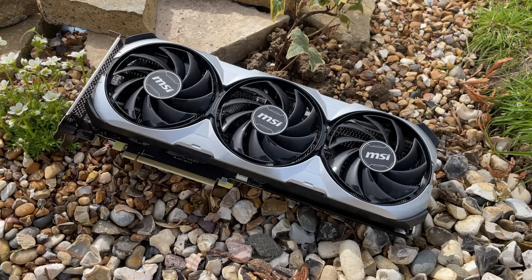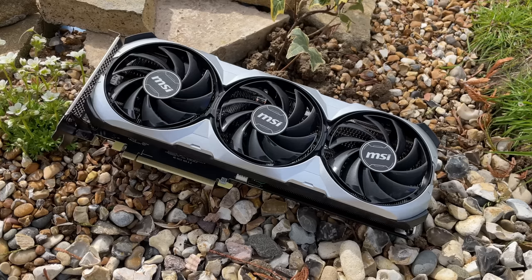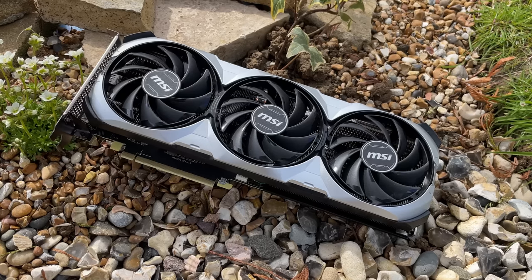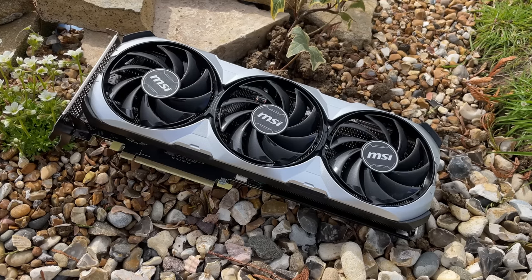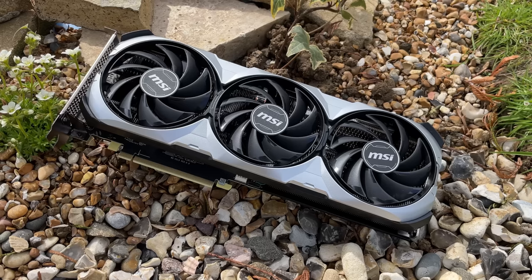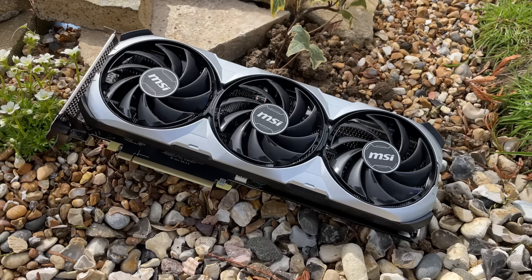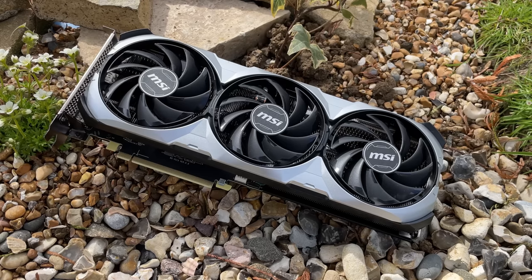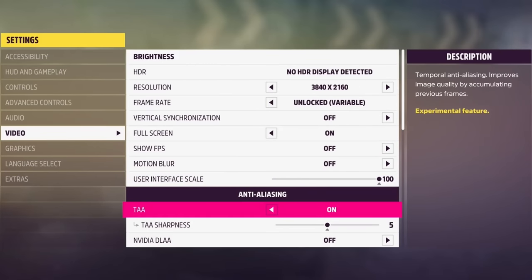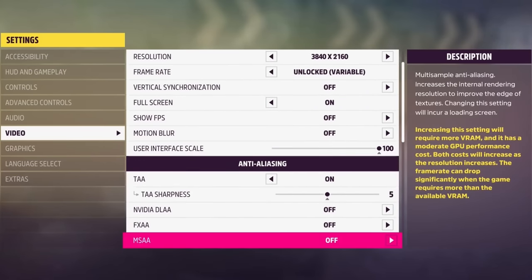Let's get into some games. I've got this card paired with my i5-12400F and 32GB of DDR4. This is probably as low as I'd recommend going as far as a processor pairing, but it'll be interesting to see how well this combo works, and it should help you decide if you want to upgrade to a card like this one if you don't have a higher end gaming rig. Let's see the MSI RTX 4070 12GB GDDR6 in action.